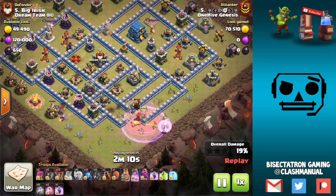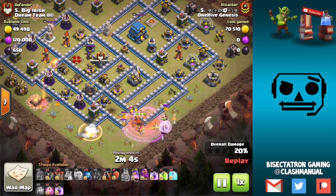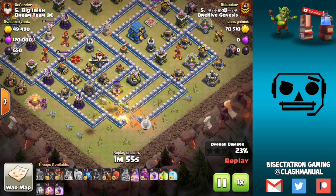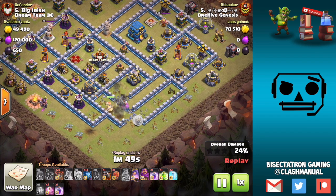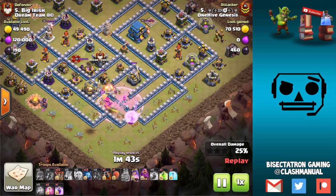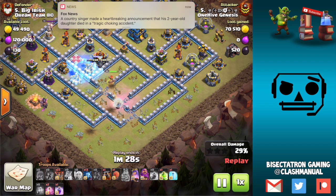When we're doing a queen charge, speaking generally, you're doing a few things: you're trying to take out some important value pieces on the base — eagle, CC, queen, infernos, air defenses, wizard towers. It varies depending on what the second portion of your attack is going to be, but you're trying to take out high-value buildings and also create a funnel. This is a game of funneling. Look at how many layers were opened up by those wall breakers — incredible wall breaking. And a nice freeze on the defensive queen — that's something I've been seeing a lot more.